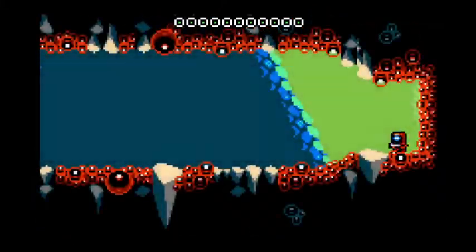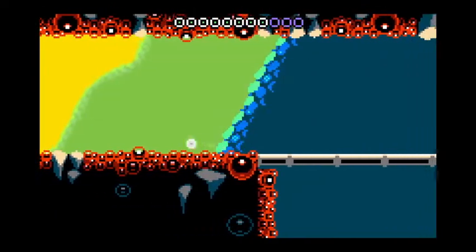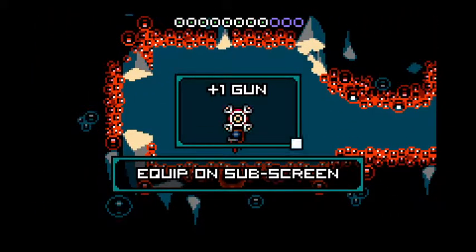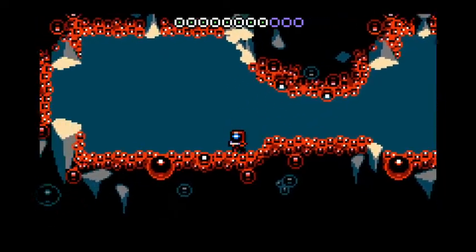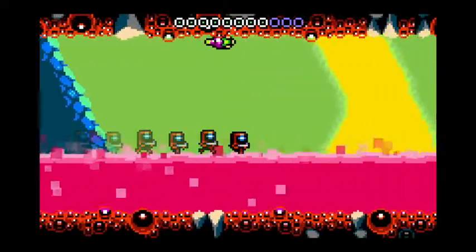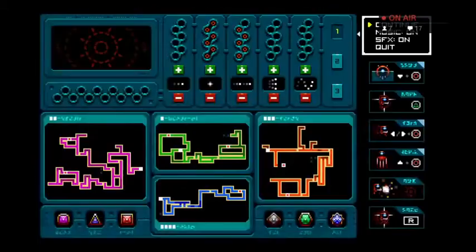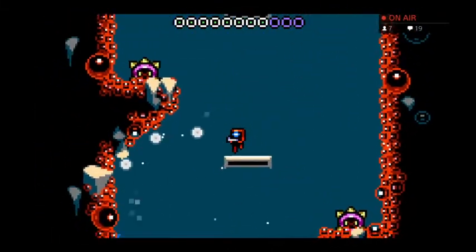There would be a boss there if I hadn't already killed him. I wish there was a button — I don't get why they couldn't map that to a button. That's pretty much all the exploring I can do. I also wish there was a way to warp back to the beginning of the levels instead of having to find your way all the way back. It's a lot of backtracking.